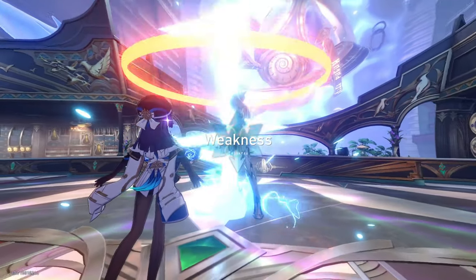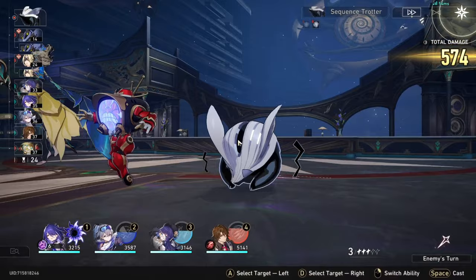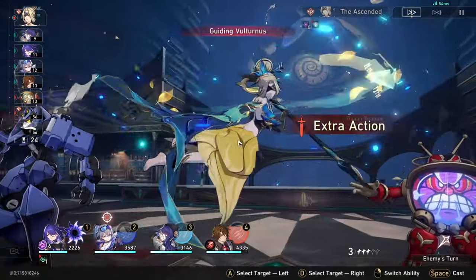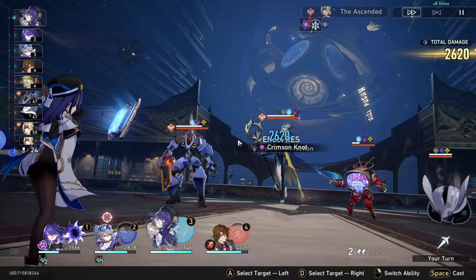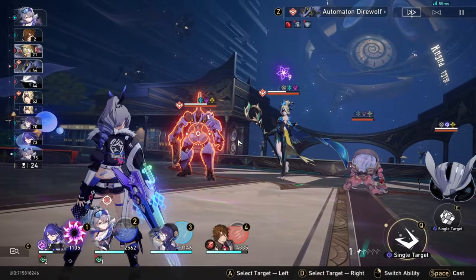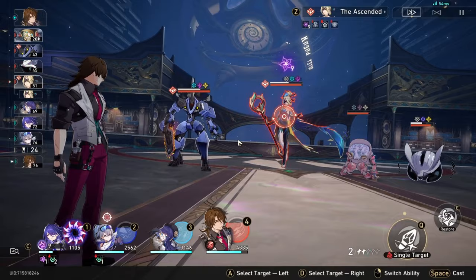Let's jump straight in using Pella's technique. By using her technique everyone's defense will be reduced at the beginning of the battle. Here we're getting attacked a couple of times as their speed is a bit higher than ours. It's time to start funneling Acheron's ultimate with debuffs — first with Pella's skill and then with Acheron's skill to gain another two. Because we have Pella at Eidolon 4, whenever she uses her skill she applies another debuff.